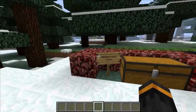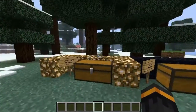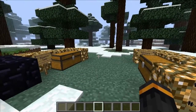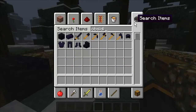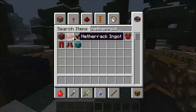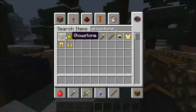With the mod you have netherrack tools, obsidian tools, glowstone tools, and then you also have glowstone armour, obsidian armour, and netherrack armour. There are also ingots and other small things. So if you go obsidian, you get the ingot and there are stairs. With netherrack you get frozen netherrack and netherrack ingots. And then glowstone you just get the normal glowstone stuff.